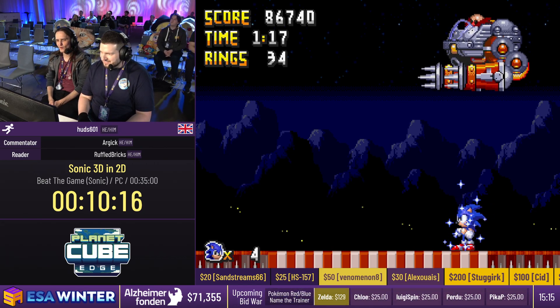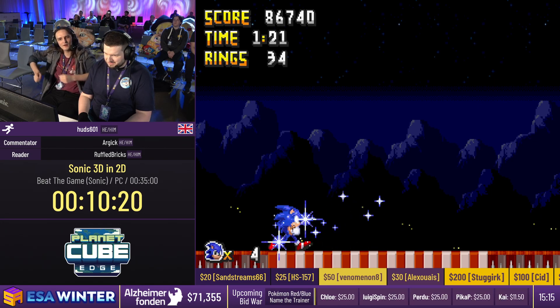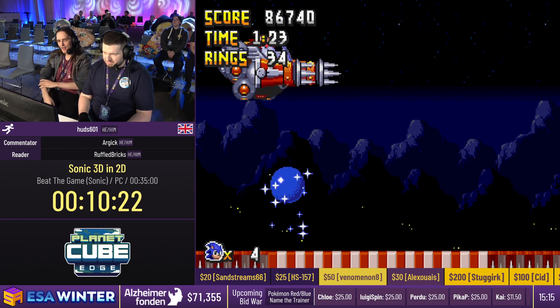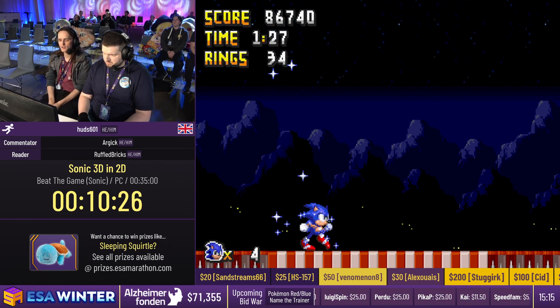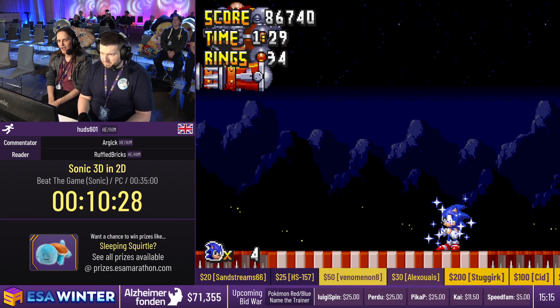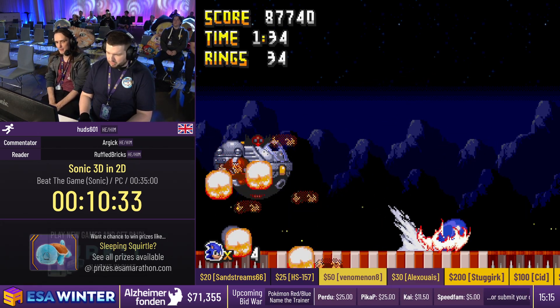You've got Big Arms from Sonic 3 and Knuckles - this is Average Arms. Tiny little arms instead. The main thing here is you want the boss to fall down, and then you can bounce off him all the way across. You can see HUD getting three and four hits each time. When he does that it's a time loss, but that is a decent fight. Beautiful.